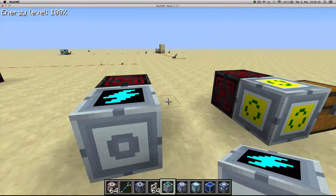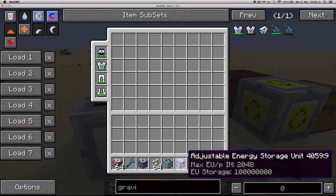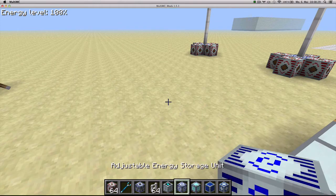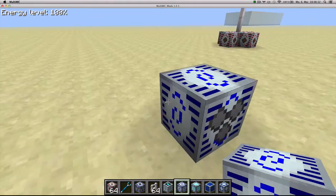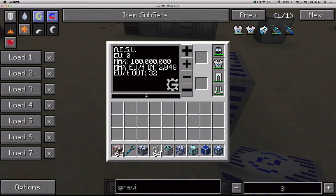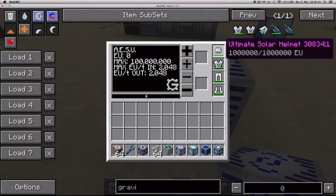Next up we've got the adjustable energy storage unit, able to store 100 million EU which it can accept in packages of 2048 EU. You place it in the world — this is the output side and the other ones are the input sides. One cool thing about this block is that you can configure the output package size up to a maximum of 2048. It also has that native armor interface so you can charge directly if you want.